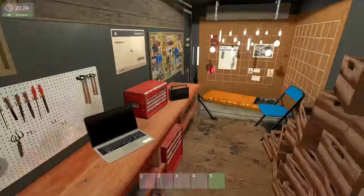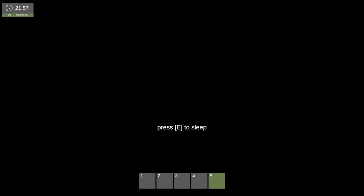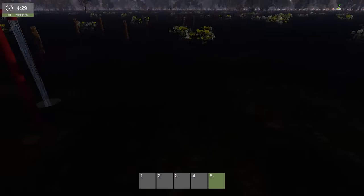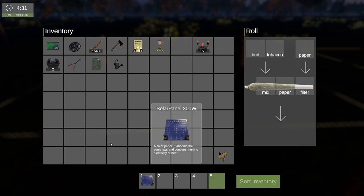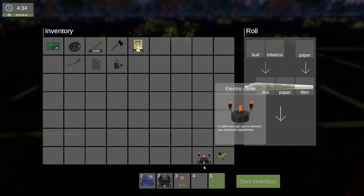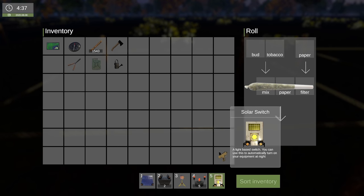I think it's time to go to sleep anyway, so let's go to sleep. We can do this while it's still dark — probably still going to be dark when we wake up at 4:30 in the morning. Still dark. Lovely. Let's throw down our solar panel. We need our batteries, our heater lamp, our electrical cables, and our solar switch.